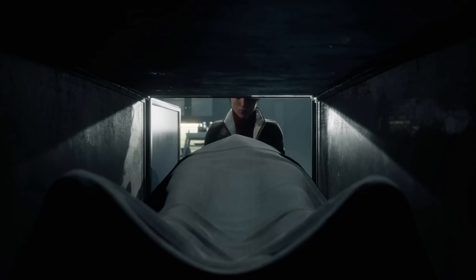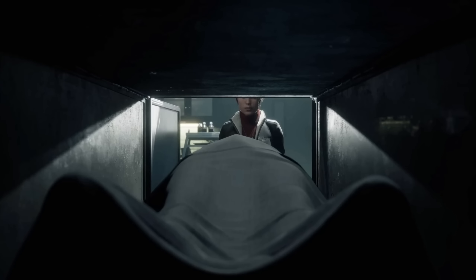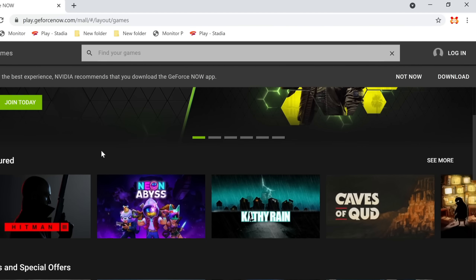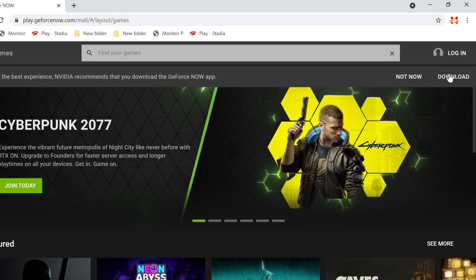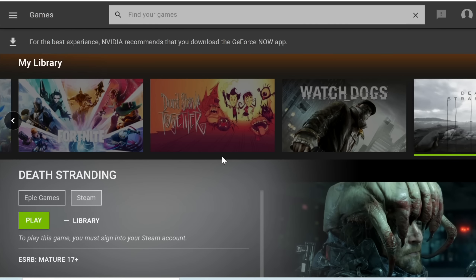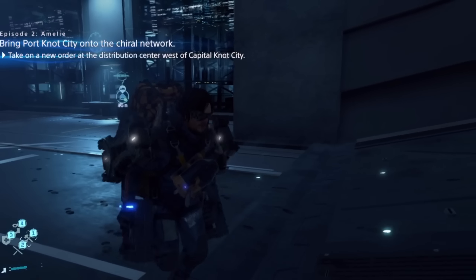GeForce Now has had a pretty big week. They've opened up access to playing the service via your Chrome browser on Windows PCs. Before you had to download an app, but now you simply go to play.geforcenow.com — I've tested this and it does indeed work. Previously access was only open for Chromebooks, but now on your PC you should be able to game a lot more easily. There's also support for M1 Macs as well.